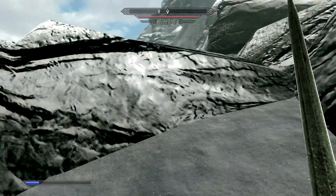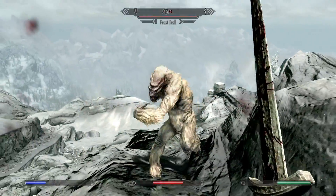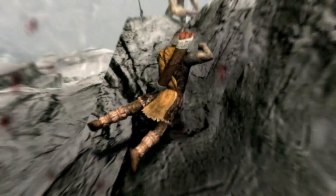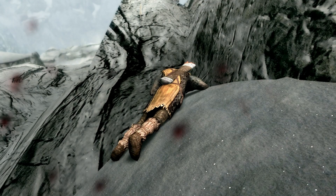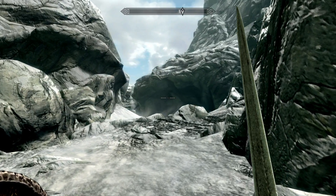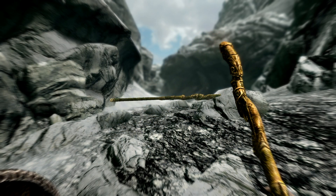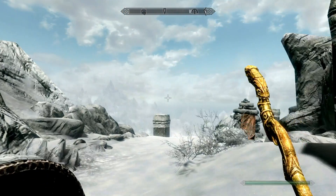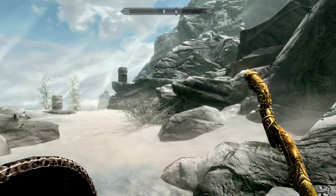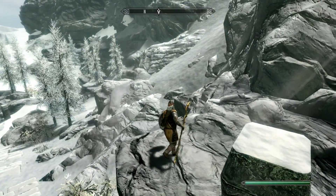They are seriously scary looking things, these trolls. I do also have a staff of flames that I got from the chest when I killed the dragon, so that might be quite useful against this guy. I think the best tactic might be to go up to the troll, take as much damage as I possibly can, but quick save whilst I'm killing him — it kind of seems a bit like cheating, but this is a seriously difficult fight. I'll use this staff to start with and see if I can take a bit of health off him.